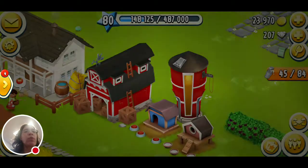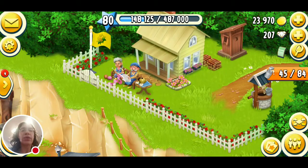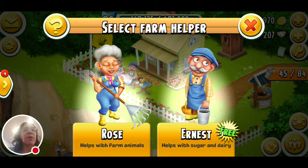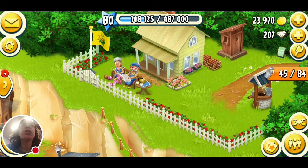Another useful friend for those doing feed tasks or a lot of animal product tasks — say you need lots of wool for sweaters — is Rose. Rose and Earnest are a couple that hang out on your farm. Rose is your farm animal helper; Earnest, her husband, is your sugar and dairy helper. I don't use Earnest very often, but Rose is awesome, especially for animal feed tasks. She's an NPC who can make animal feed, feed your animals, and collect goods.